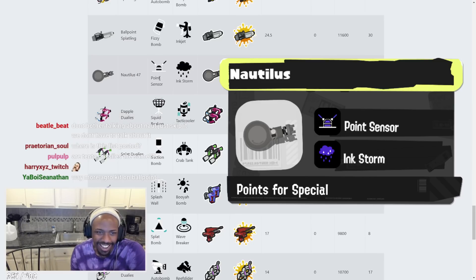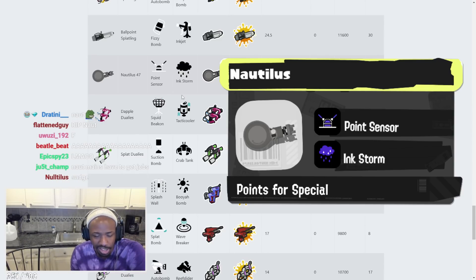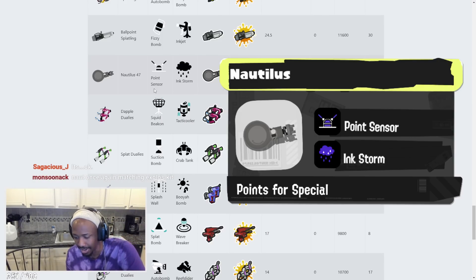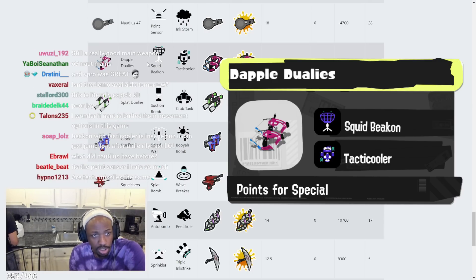Nautilus has Point Sensor and Ink Storm. Rest in peace Nautilus mains. Point Sensor — I guess you don't even really use the sub weapon much on a Nautilus, so maybe it's okay and makes it easier to track people. This is basically like the Splattershot Pro kit but on a Nautilus from Splatoon 2. I don't think it's that bad — I live and die by Ink Storm, it's okay.